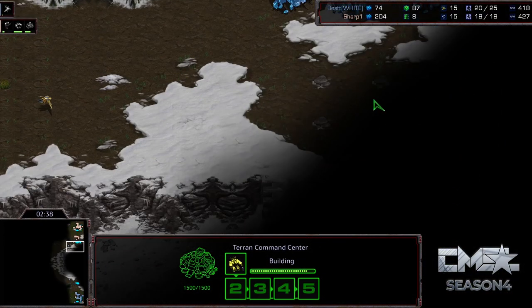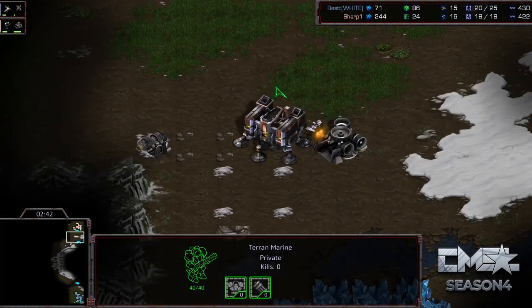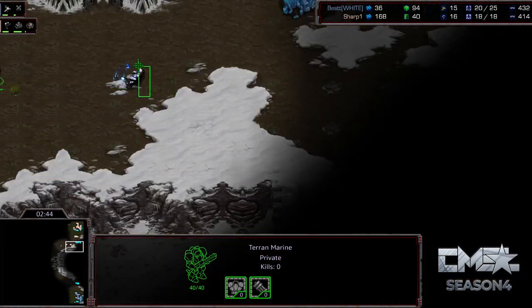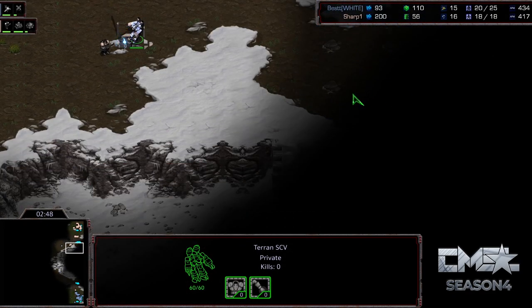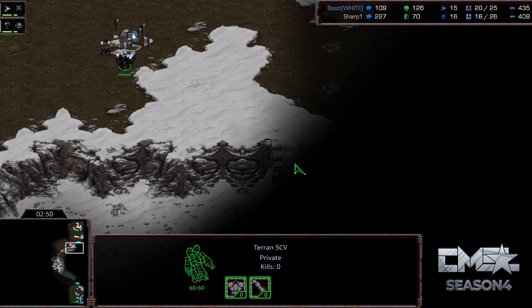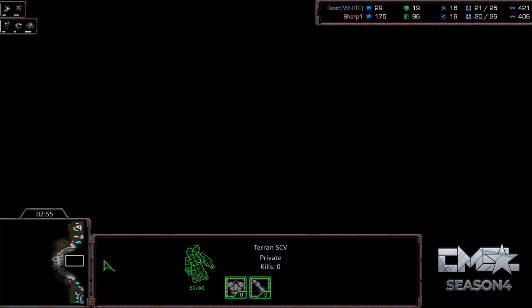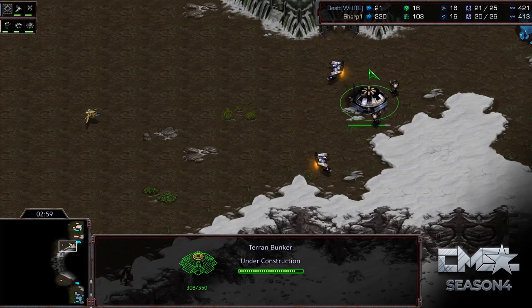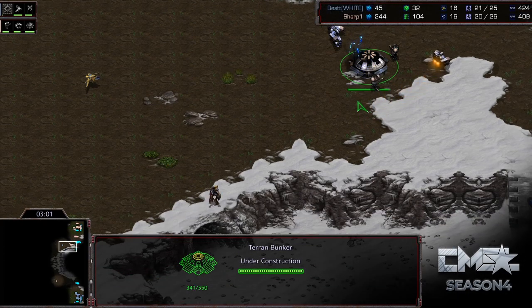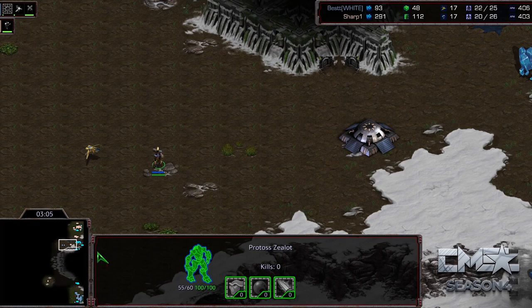Another interesting thing is going on at the natural. Sharp sends down a marine to chase back this probe — he's going to go ahead and bunker expand. There's a bunch of minerals here that kind of block going into this central area between the bases where we should see a lot of action and scuffles. He's finishing that bunker at about three minutes, getting marines in there before that first zealot comes up.